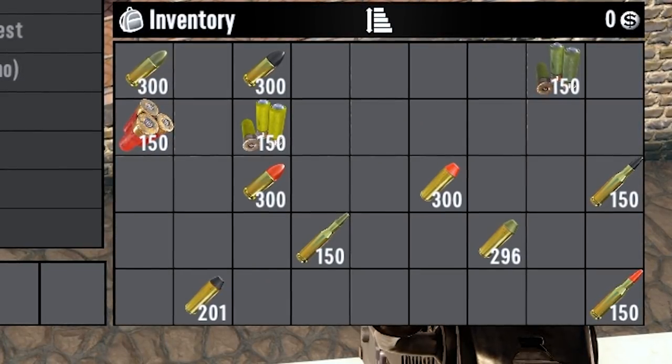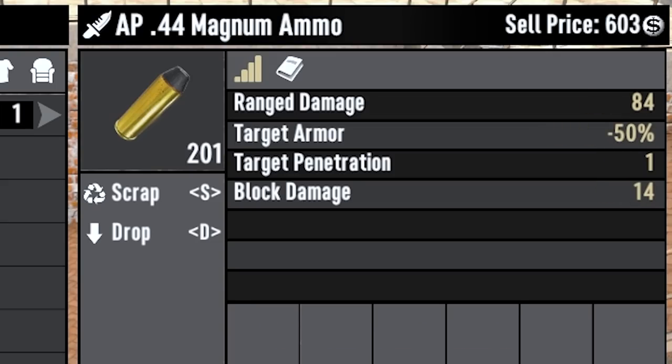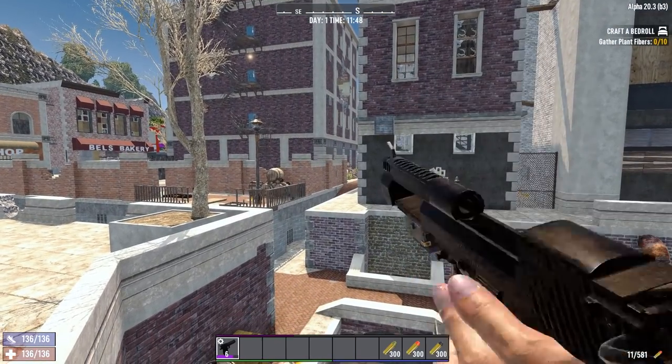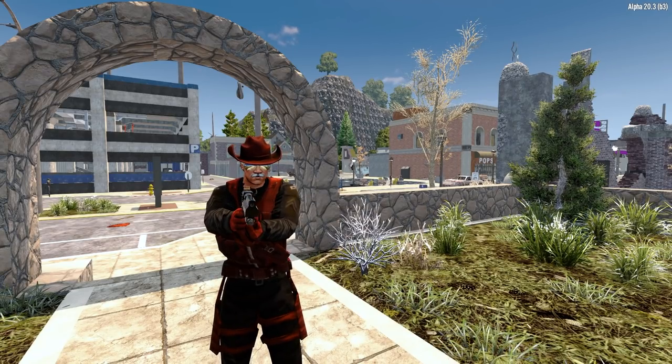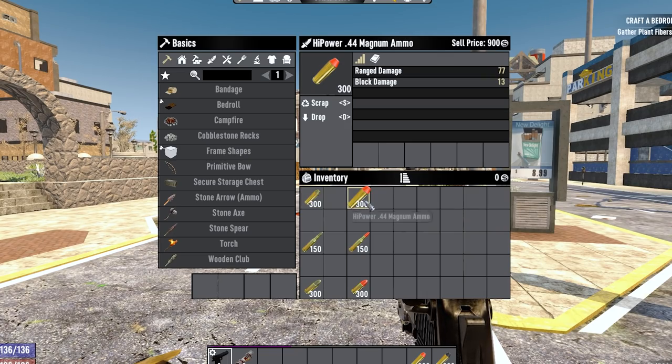The special ammos used to be a bit of a mess in 7 Days to Die. They had inconsistent armor penetration values and hollow point ammo was largely considered useless by a lot of the people who played at the time. Which brings me to the first change Alpha 20 brought: hollow point ammo was removed and replaced with something called high power ammo.